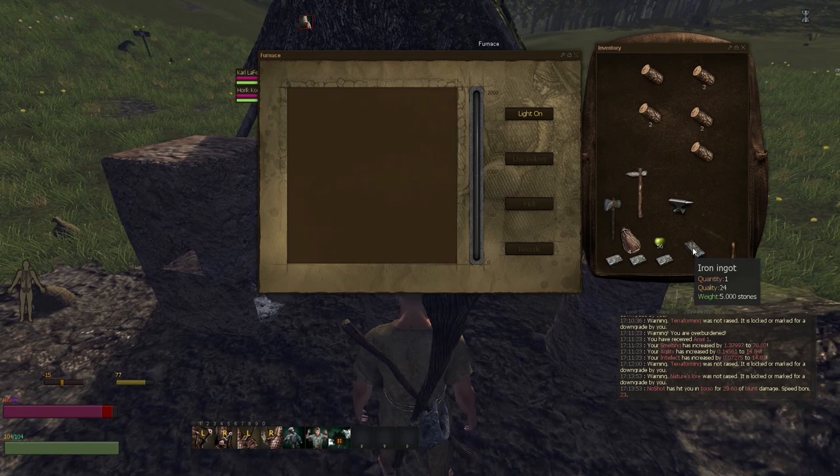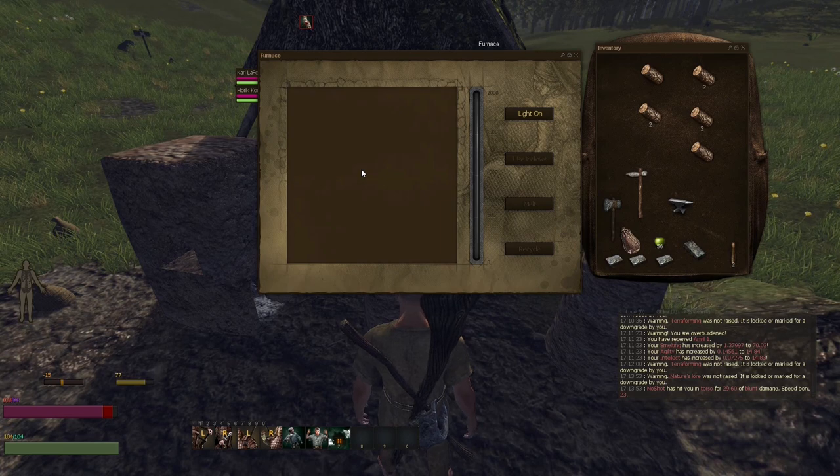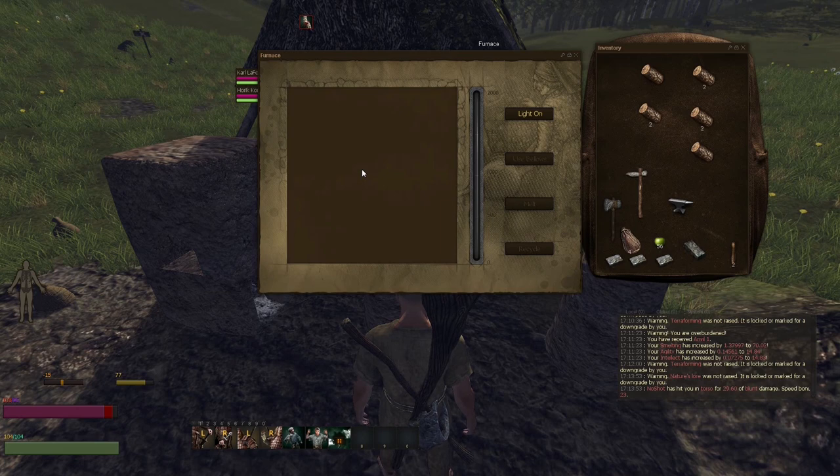After you've made the eight iron ingots, you then need to return to the furnace, put the eight iron ingots in, and heat them up just like you did the iron. You can figure out how to do that in my video on how to smelt. Then put the clay anvil pattern, or mold, in the furnace as well.